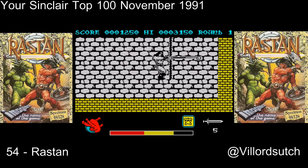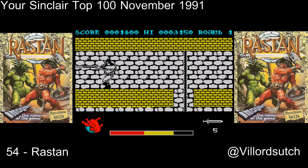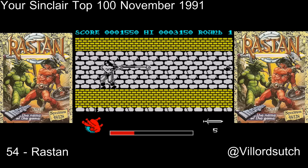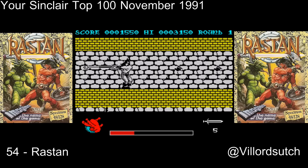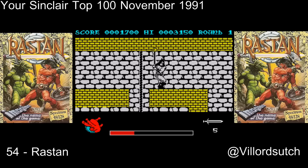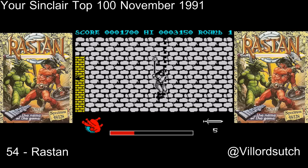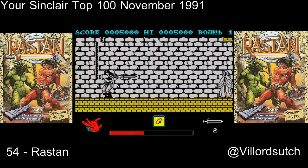Now there are enemies with swords along here and if you don't get them quickly, they will take a fair considerable chunk of health off you. And those spirit people — my health is nearly gone. I need some armour to pick up. But Rastan is very good. I'd recommend playing this just to see how impressive it is. Knackers. Back in again.